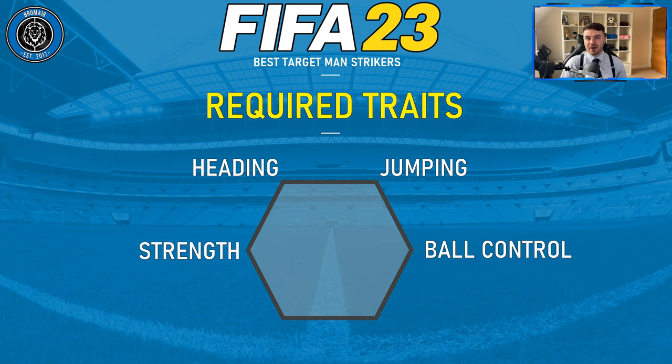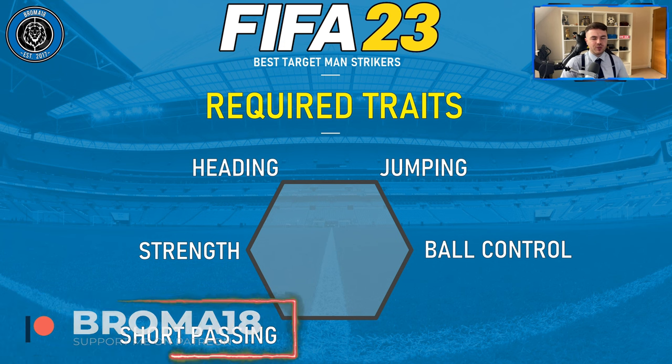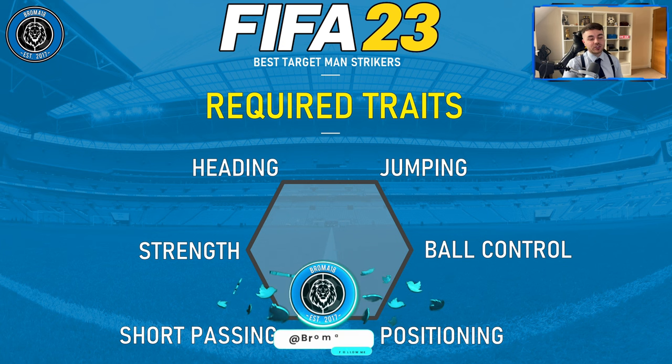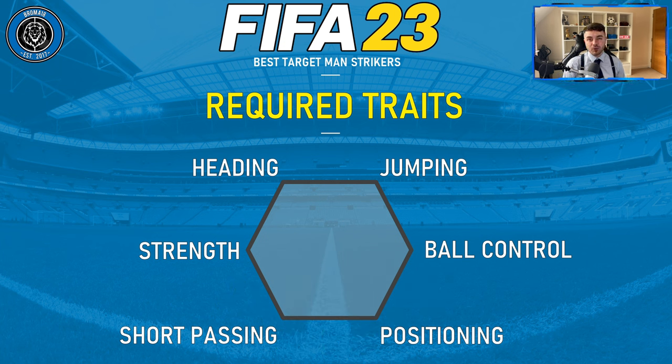It's important we're not just talking about a target man who can win aerial duels — what can they do with the ball at their feet and how good is their control? On top of that, we're looking for short passing, because you're looking to bring other players into play. It's best to pair a target man with mobile players, wingers, another striker, or an attacking midfielder who can get around them and they can lay it off to. Finally, we want positioning, which helps them pick up space both in the box and when building play through the third.